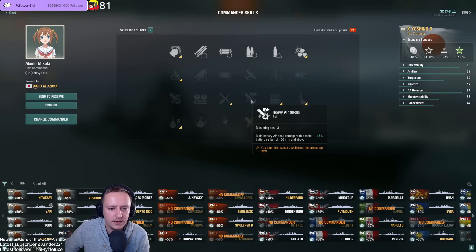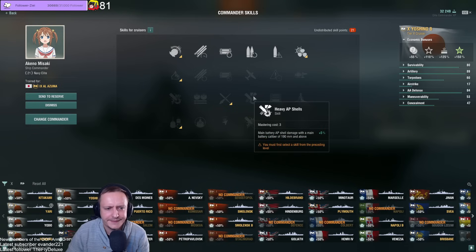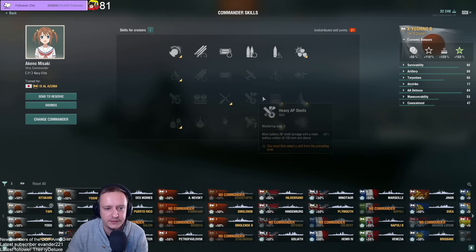Heavy AP Shells — I feel like if this were two or one point it would be worth going for, but I don't think it's worth it for three points. It's too expensive. It's not necessarily bad, but it's too expensive — so definitely skippable.